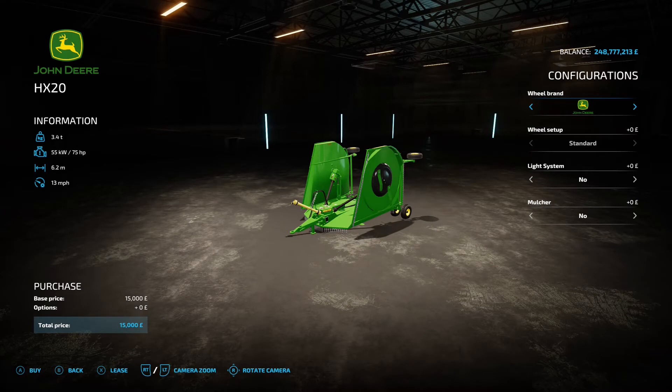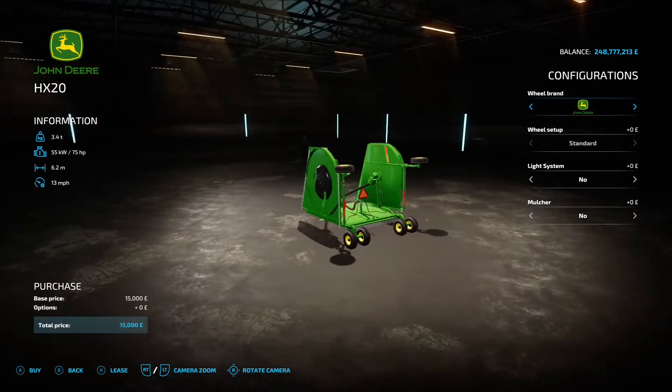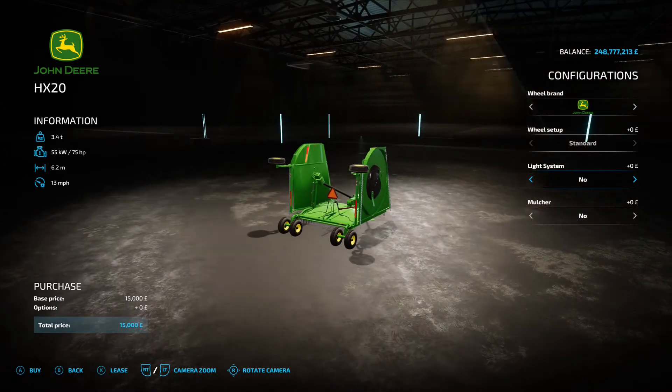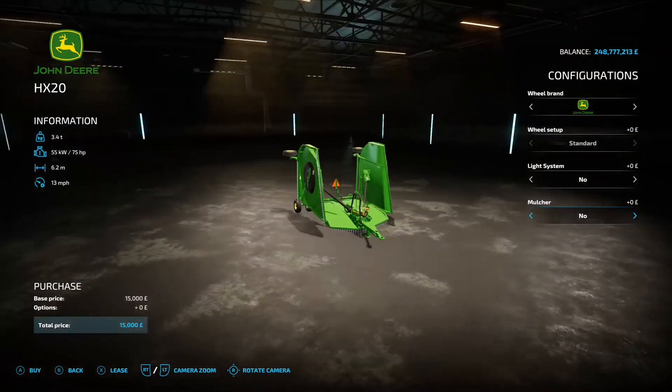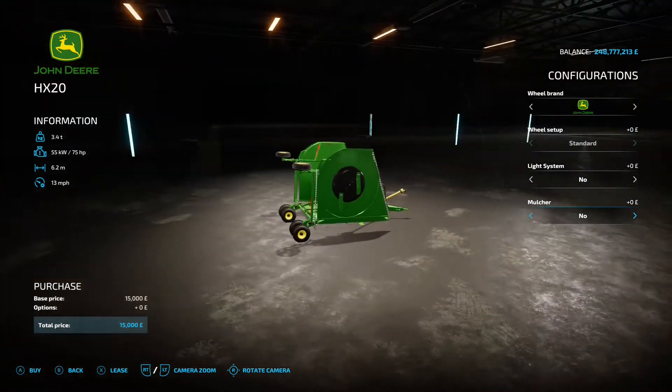Next up is the John Deere HX20 by Black Sheep Modding, 6.57 megabytes - under mowers. 15 grand to buy, requires 75 horsepower, 6.2-meter working width, 13 miles an hour working speed. This is called the back wing mower. Options include wheel brands, a lighting system, and a mulcher option.